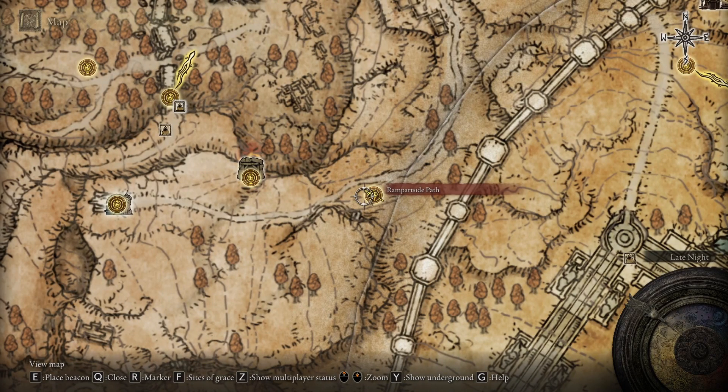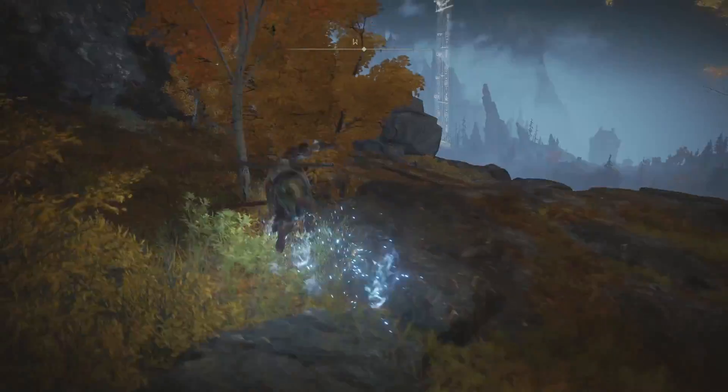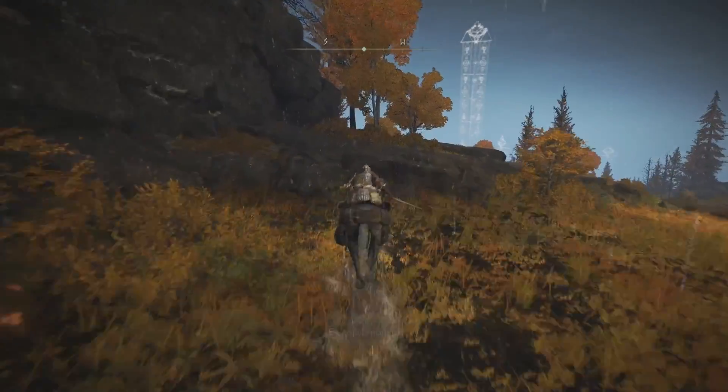The Painter can also be found in the Atlas Plateau. The Site of Grace you'll want to go to is Rampart Side Path, and it is east of the Sainted Heroes Grave. The Painter will be southwest of the Site of Grace on the very top of the clifftop.